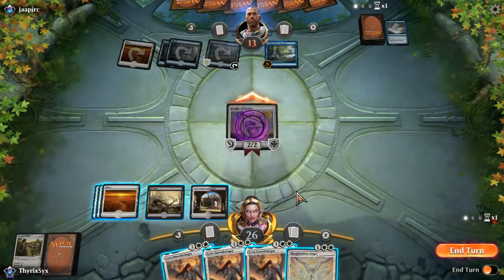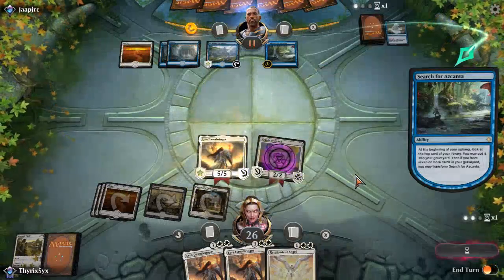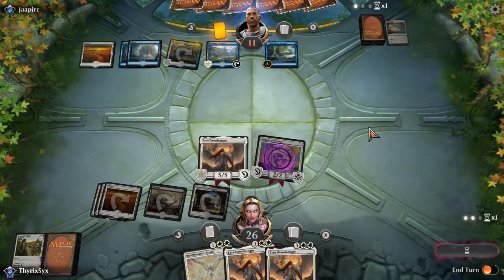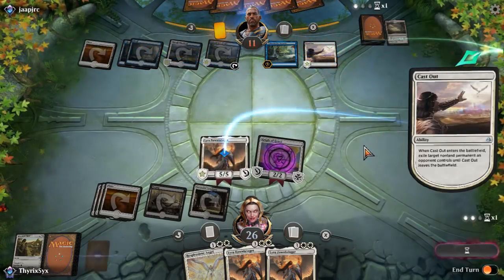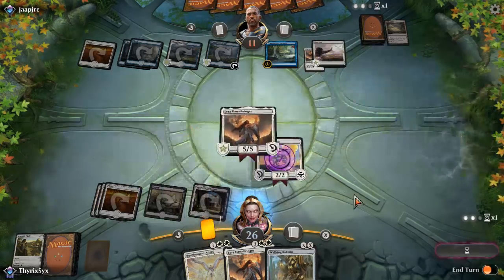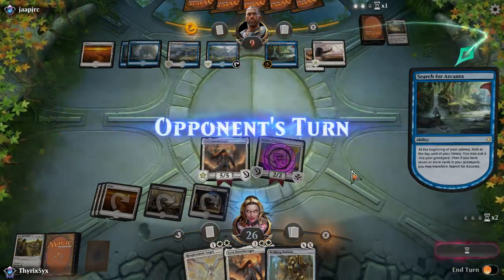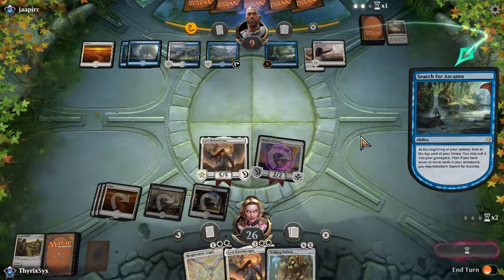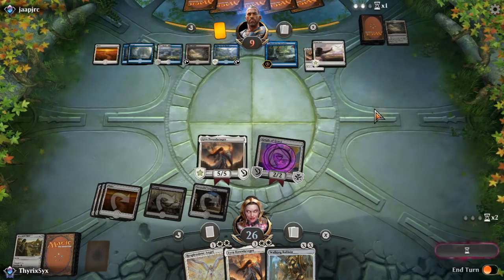I cast Renewed Faith and do get an angel token. Theoretically they could bounce it before anything resolves. A kicked Teferi's Departure would be good for them here. Oh crap — I should have put a stop on their main phase. That's unfortunate. I wanted them to do something before I cast Lyra, which is why I'm attacking first. But Lyra resolves. Next turn I can play Resplendent Angel and swing — Lyras are legendary so I can't double up.